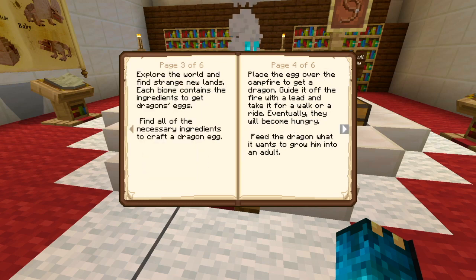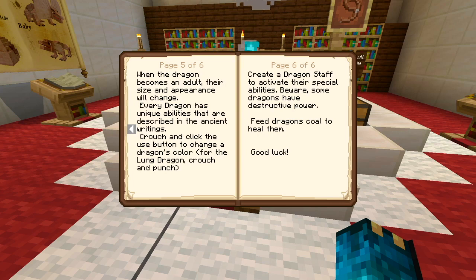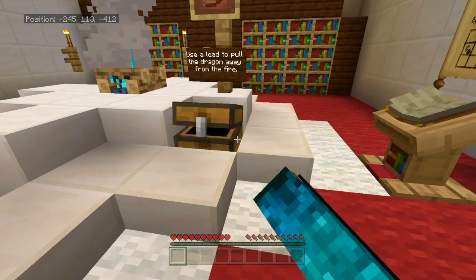First of all, I like the page sounds — flip, flip. Explore the world and find strange new lands. Each biome contains the ingredients to get dragon eggs. Find all of the necessary ingredients to craft a dragon egg. Place the egg over the campfire to get a dragon. Get it off the fire with the lead and take it for a walk. When the dragon becomes an adult, their size and appearance will change. Every dragon has unique abilities described in the ancient writings. Crouch and click the use button to change their color.